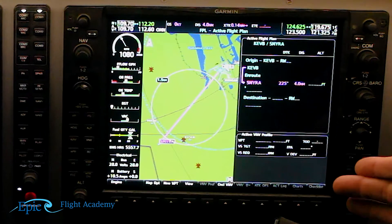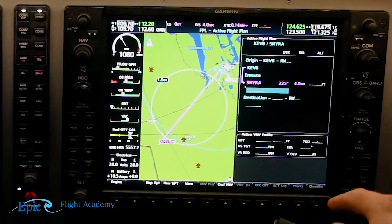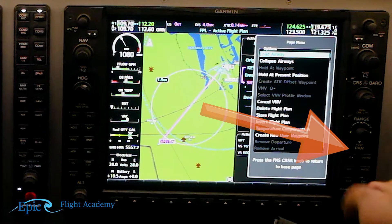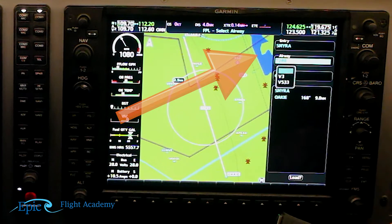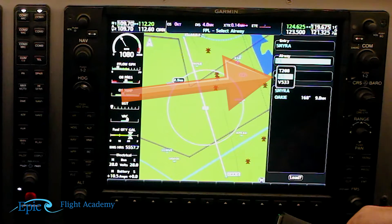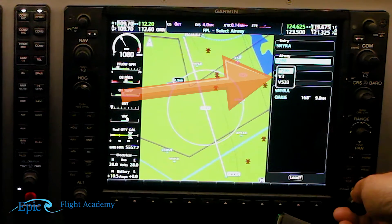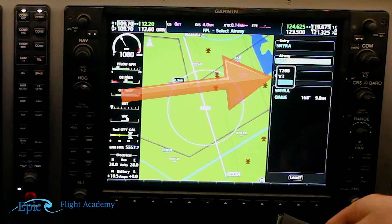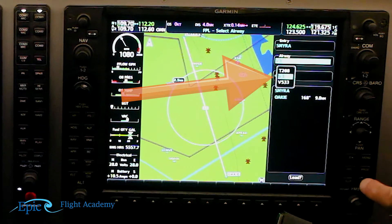Let's say we want to fly a Victor Airway. Samira happens to be a fix on Victor 3. To load an airway, we hit the menu hard key. The first option that pops up is load airway, and we'll hit enter. Now it's asking which of the airways that Samira falls on we want to use. We use the large FMS knob to go down to the desired airway. Samira could be found on three different airways: Tango 208, which is a GPS airway; Victor 3, which is a VOR airway; and Victor 533, also a VOR airway sharing the same fix. Today we're going to use Victor 3, and once selected, we'll hit enter.